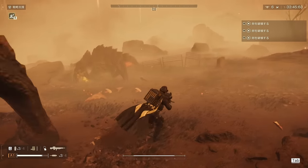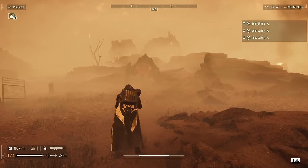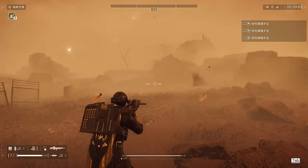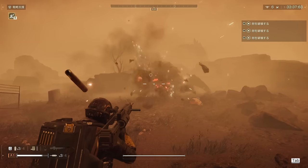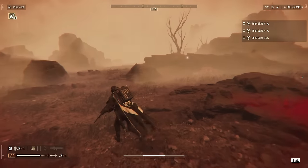When a charger runs at you, avoid its attack and shoot the back of one of its legs when it stops. If done correctly, you will see sparks and weaken the armor on the leg. One more shot to the same leg from any angle will take the charger down.